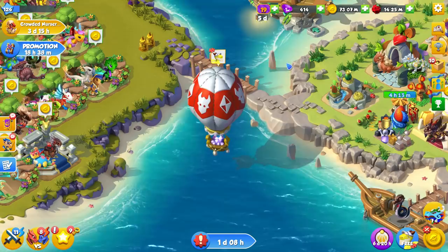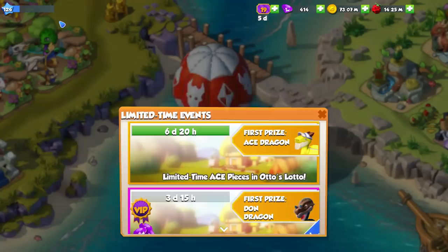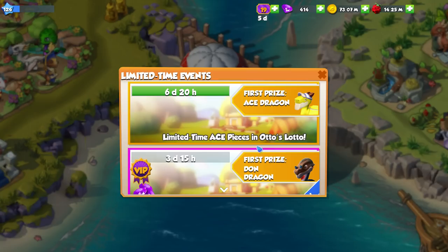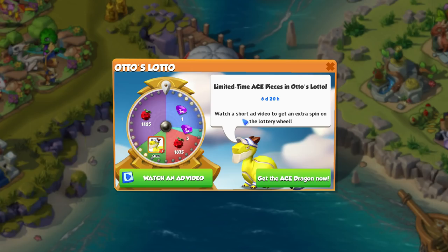If you haven't noticed, in Otto's Lotto, there is something very special going on. You'll see that there's a little symbol for the Ace Dragon here. And in the limited time events, it says "Limited time Ace Pieces in Otto's Lotto." If you click on this, it says watch a short ad video to get an extra spin on the lottery wheel. So you actually have a decent-ish chance of getting pieces for the Ace Dragon. You have an entire week to get the pieces — so just for watching ads, you might get yourself a new dragon. I think that's a pretty cool little deal.